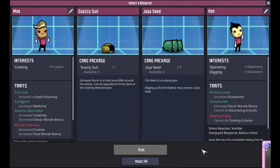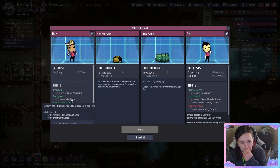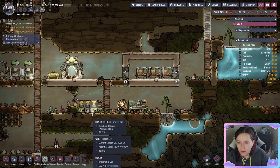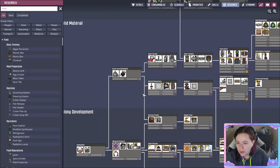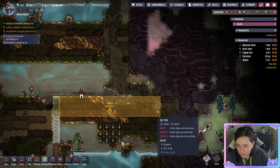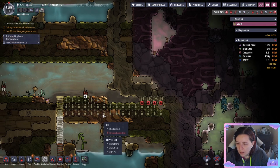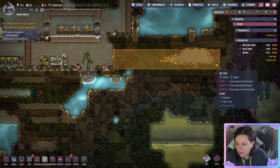In addition to the duplicant options there are also care packages — feel free to pick those as you wish. I picked the snazzy suit this time, which gives a morale boost. We're going to pick the supercomputer research next so we can get into more advanced technologies. As you go to dig, you'll see a shovel with a diamond icon — that means you need a more advanced duplicant to dig that up. As duplicants get skill points they will be able to level up and do extra things.